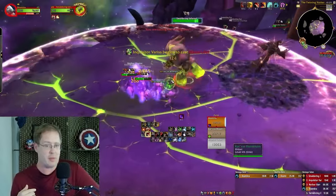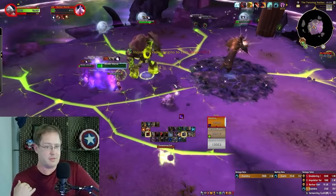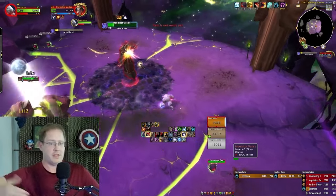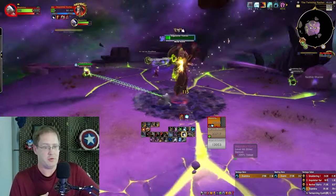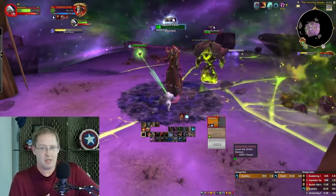I group up the adds, get to the orb, and then we're kiting, we're running. You've got all the time in the world to get distance from the adds, and really the Moonfires on top of one Ravage is plenty.